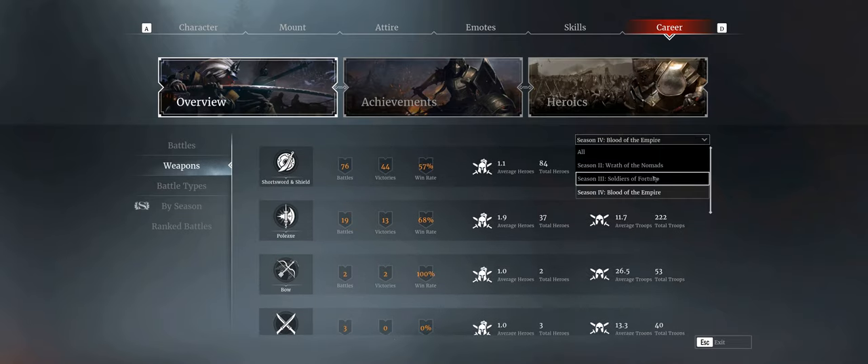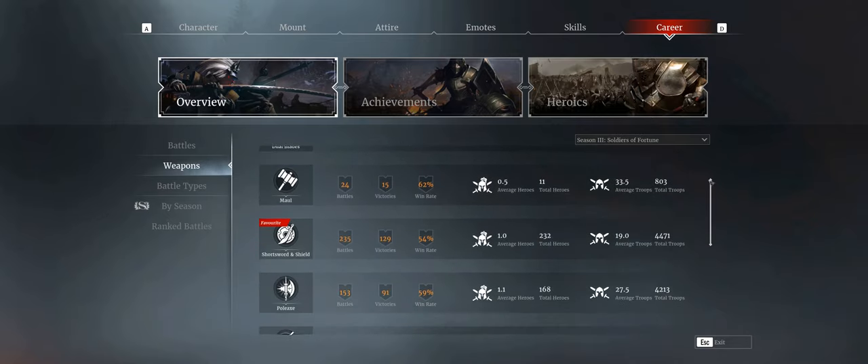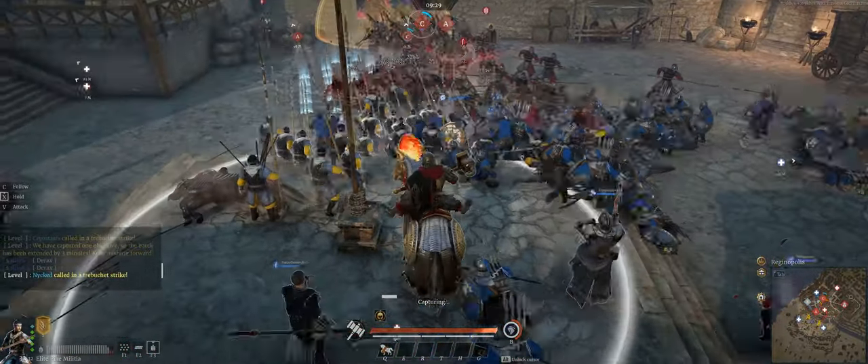My least played classes are Spear, Short Bow, and Dual Blades. With that context out of the way, let's get started with possibly the most contentious weapon right now in Conqueror's Blade — the spin to win. Some people love it, most people hate it. This is Maul.